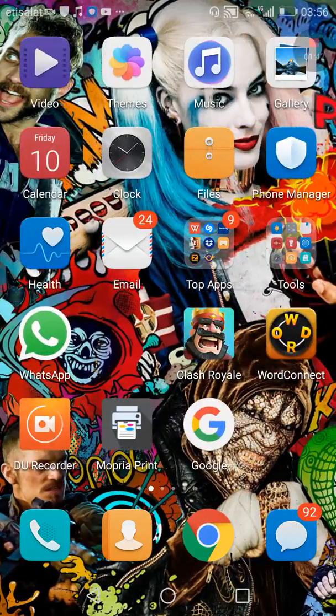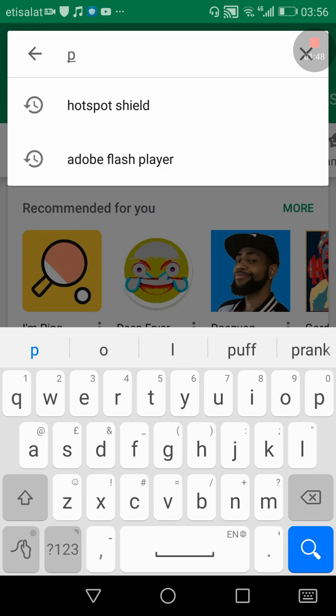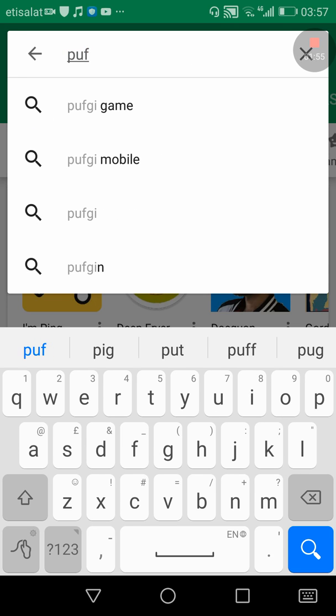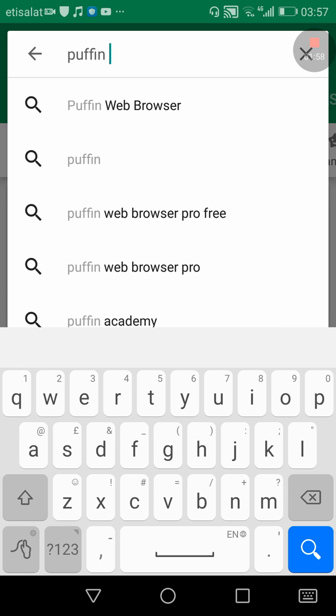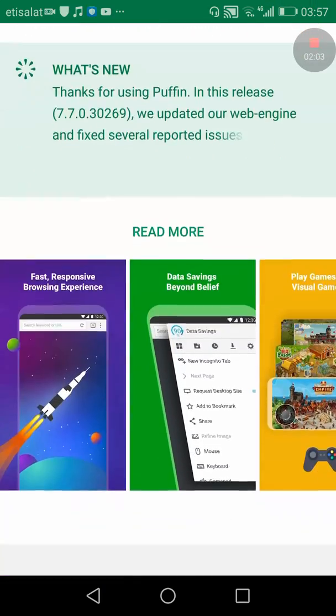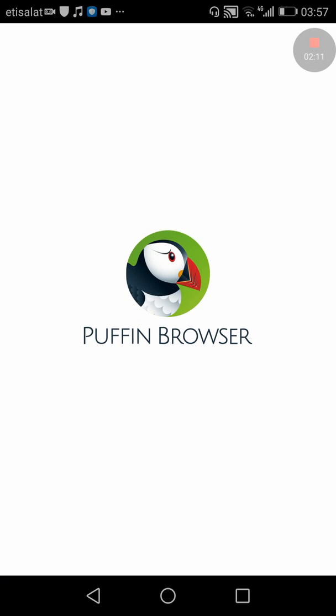To solve that problem, when you go to the Play Store you have to download Puffin Browser — Puffin Web Browser. I suggest you get the free one, not the pro one, because the pro one is basically the same thing. I've already installed it.